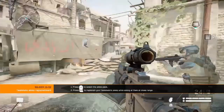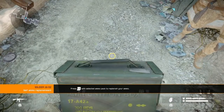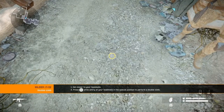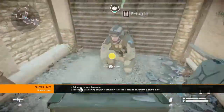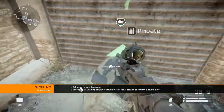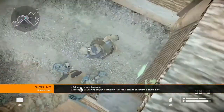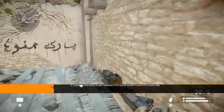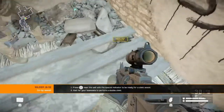Rifleman is the only class that can replenish ammo during combat. With the help of your teammates, you can scale very high walls. Perform a double climb. You can also assist your teammates with double climb. Help your teammates get over the wall.